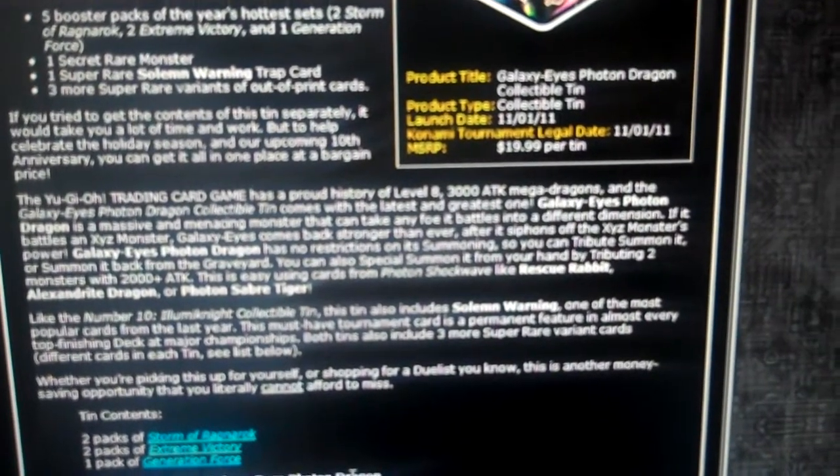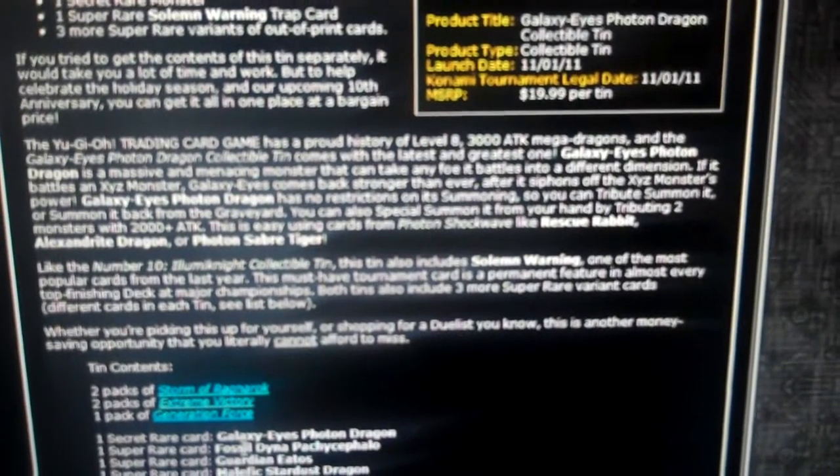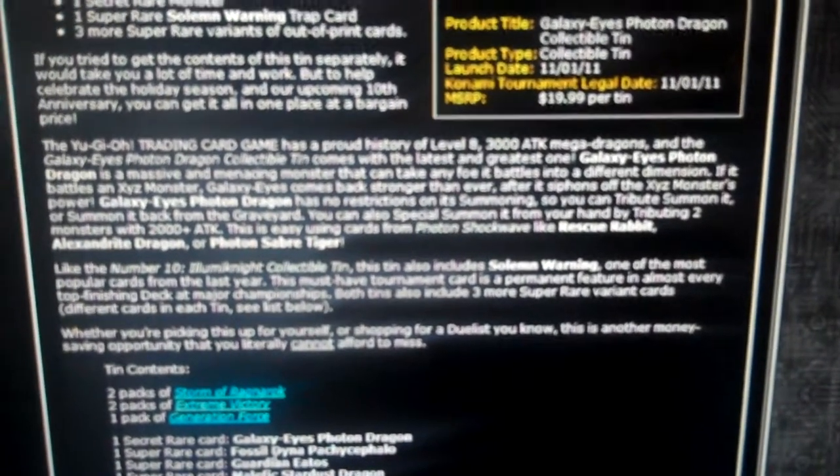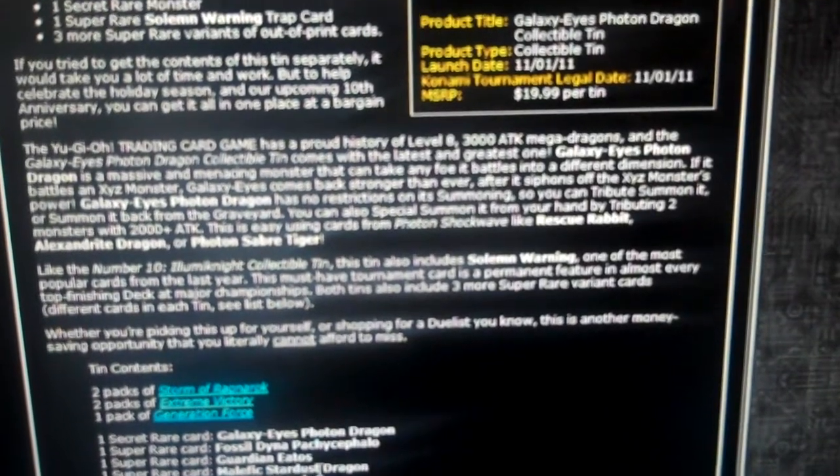No Shining, Darkness, or none of that crap. So the secret rare is Galaxy Eyes Photon Dragon. Super is Fossil Dino, which used to be 50 bucks and up, so that's really good. Grapha was pretty hard to get too, so that's pretty good. Malefic Stardust Dragon, and Swordsmanship again.